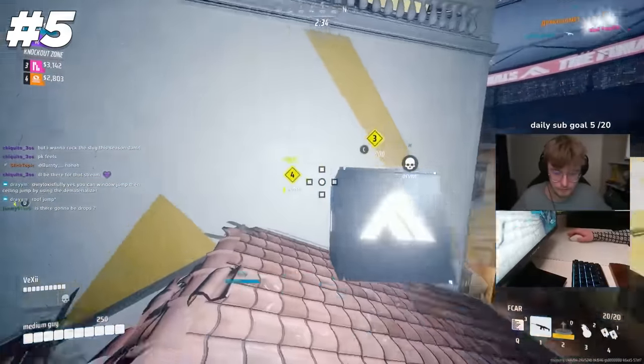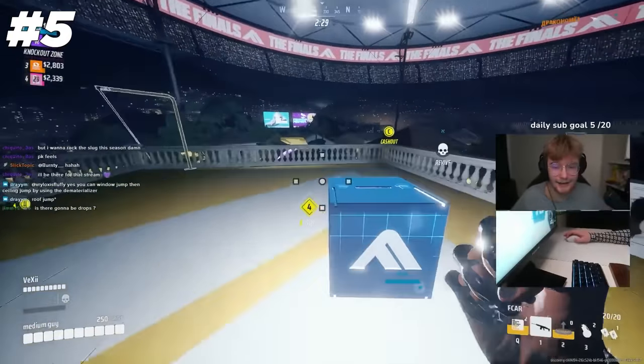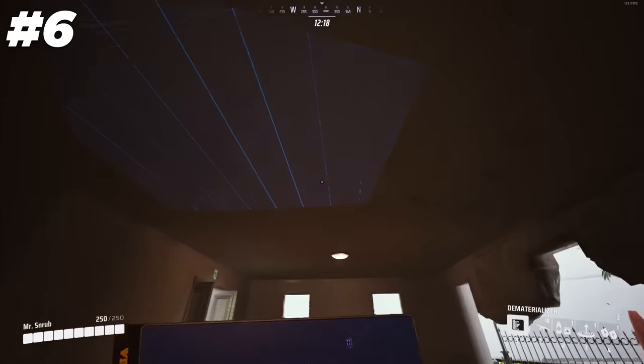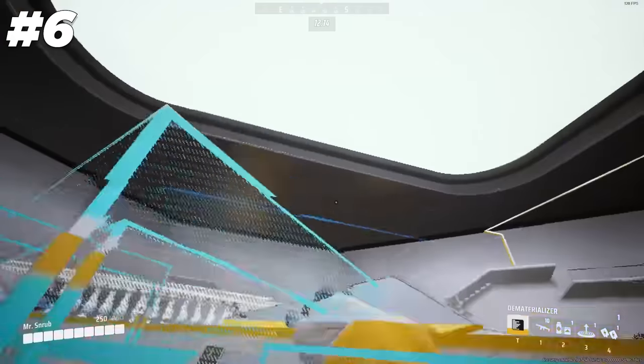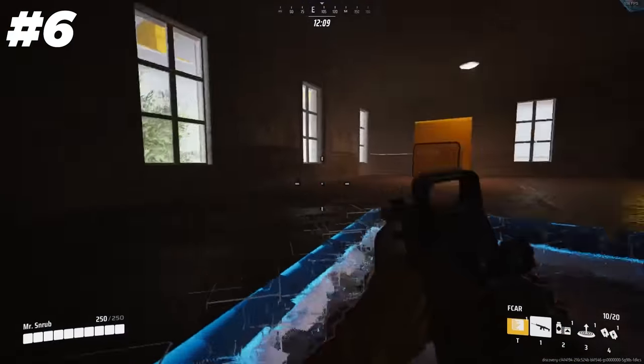The dematerializer can also be used to scale large walls you otherwise couldn't. Just make a hole in the wall, climb up on that new ledge, and keep climbing. You can also instantly climb to the next floor in a building by looking up and dematerializing as you are jumping and moving forward. This can even be chained over and over again to clear an entire building from the inside, assuming the roof isn't too high up.